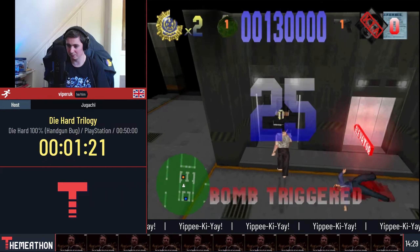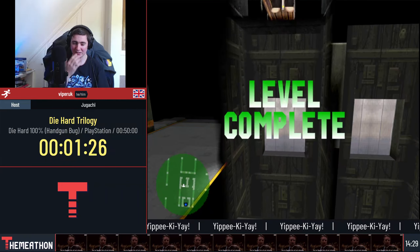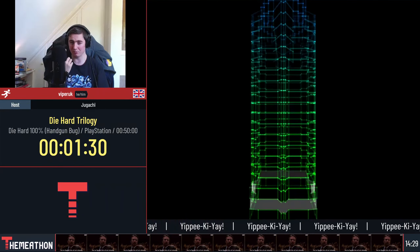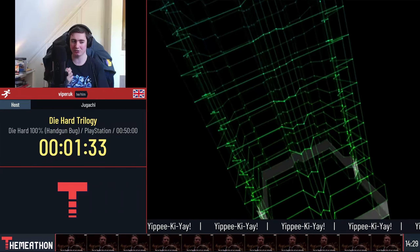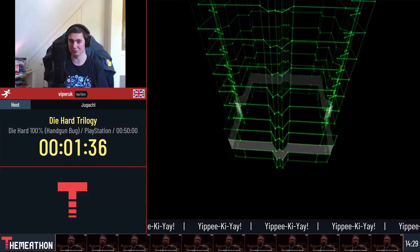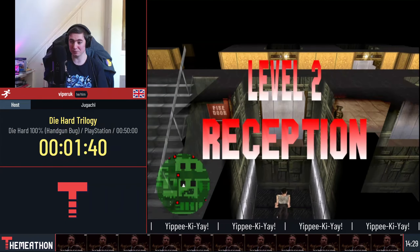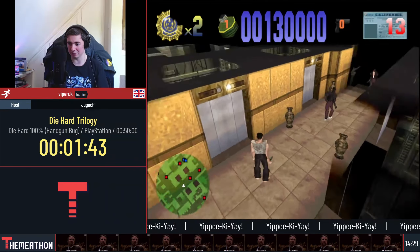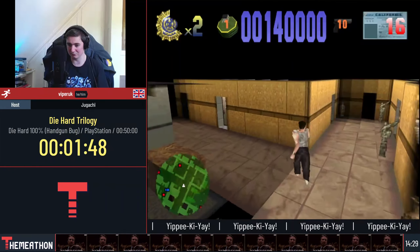The handgun bug works like this: when you beat a level, if you have one bullet in the chamber and you fire as you enter the elevator, you get the handgun bug. Instead of my gun reloading, it counts up — it doesn't count down. So I've got zero bullets, but I've now got infinite bullets, and this can actually make the run a lot easier.